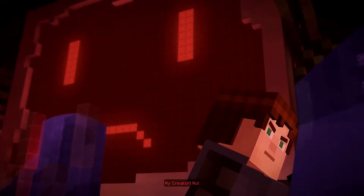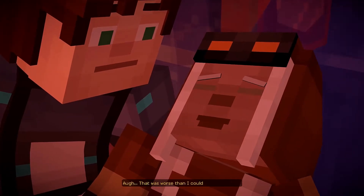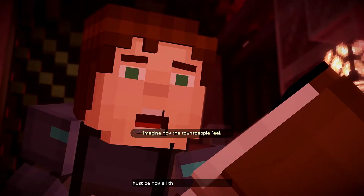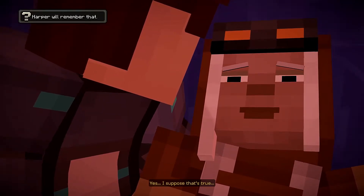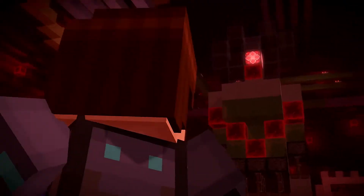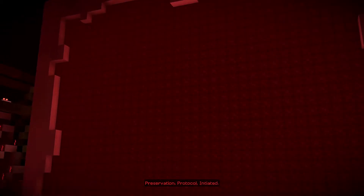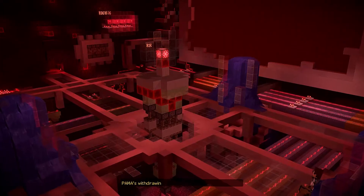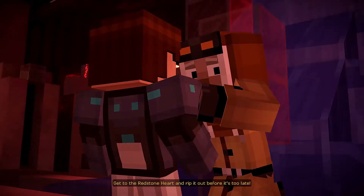You're not losing your cool now, are you, Pama? Ha ha. Jesse. It was worse than I could have imagined. Imagine how the townspeople feel. I suppose that's true. Jesse, behind you. What? Preservation protocol initiated. Wait, what? What's happening? You've sorted out the processing tower. Pama was drawing the Redstone Heart to save itself. No! Get to the Redstone Heart and rip it out before it's too late.